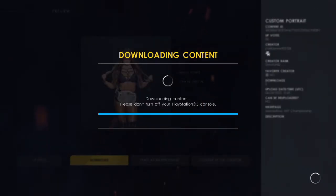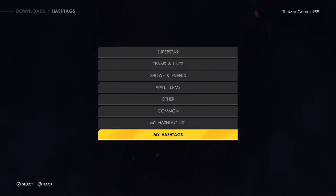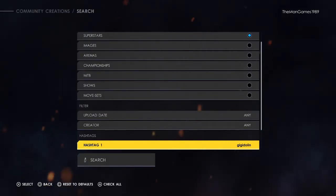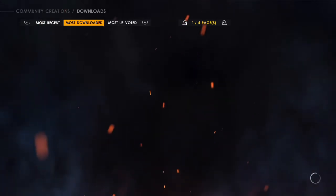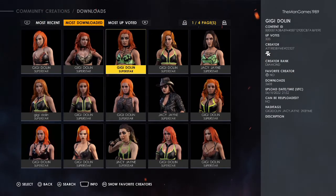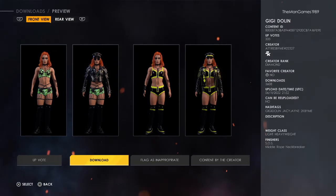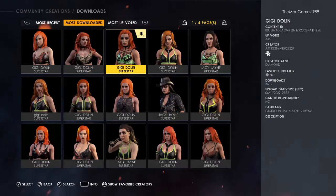Now press triangle for search, go back to Superstars, go down to hashtags, and we're going to type in GG Darling. We're going to click our one for most downloaded because that's where the better ones are going to be. Out of all these I quite like this one here — I think I'm going to go with this one. The true creator of this is Attires By Me hashtag 22327, so we are going to download this one now.